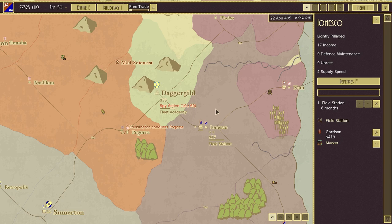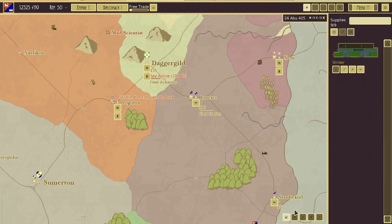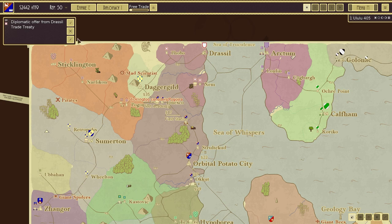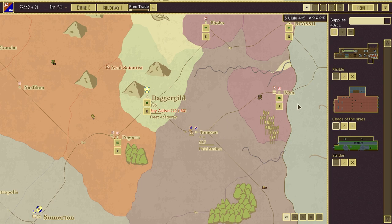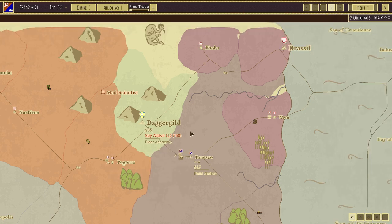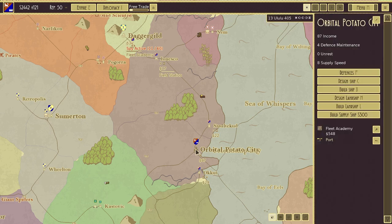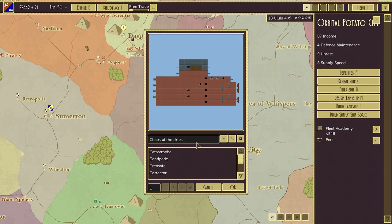Let's get the Strider over here. It should be able to move pretty fast, then let's move everyone in. A trade treaty from Drassil — I'm going to say yes, because I like money and that's going to give me more money. I rate money very highly. It's time to move out. Sufficient supply to attack, sufficient supply to return. I think we are ready to do this. I don't want to amass more troops or anything like that. Whilst waiting, let's go and get another ship built. We'll get another Chaos of the Skies — in fact, I could almost afford two.